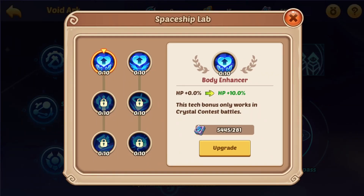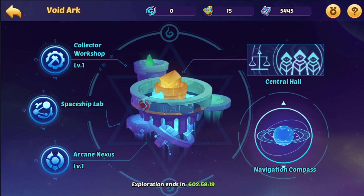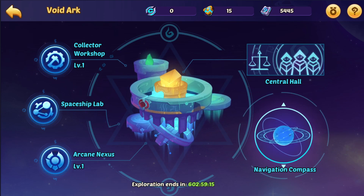I don't recommend going into the spaceship lab either. These are only going to help for the void PvE and PvP battles, and I don't think people are really getting these stats. It might become useful later down the road, but right now the general consensus is to avoid these. Save all of your resources for upgrading your sectors first, then your collector workshop - but you're going to be going up your sectors before your collector workshop.